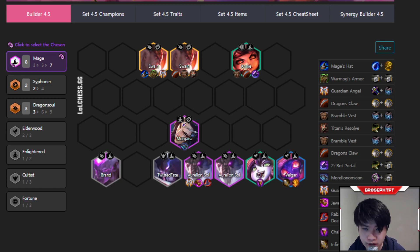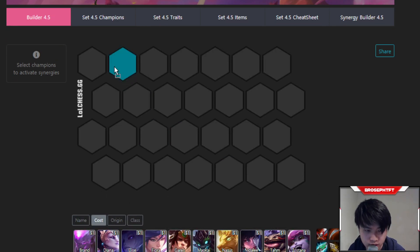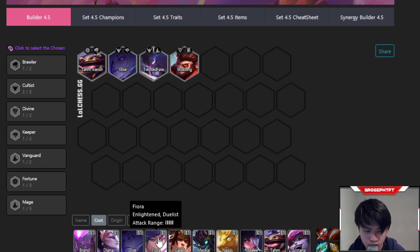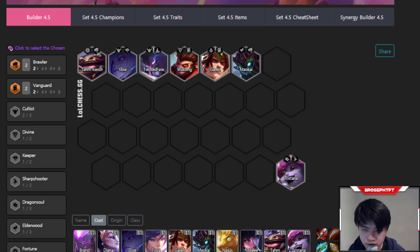Now let's talk about early game gameplay. The best 1-cost Chosens for your early game are Tahm Kench (Fortune or Brawlers), any Cultist, any Vanguard (Wukong Vanguard or Garen Vanguard are pretty good), Warlord Vanguard and Divine Wukong are both good as well, and any Brawler like Maokai or Tahm Kench. For backline Chosens, the best are Tristana — since she can hold pretty much any item — and Nidalee, either Warlord or Sharpshooter. If you can't pick up any of these, just try to pick up something so you don't lose too much health, then try to sell that Chosen on 3-2. These Chosens, if played around properly, will usually take you to 4-1 above 75 or 80 health.